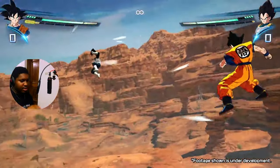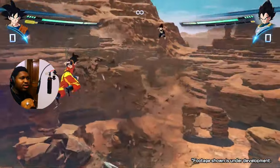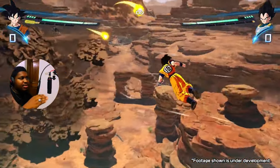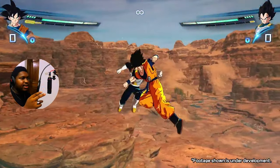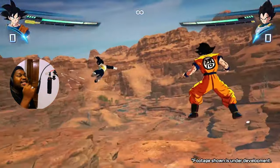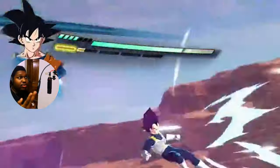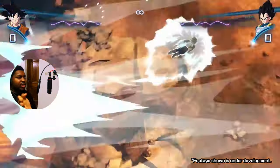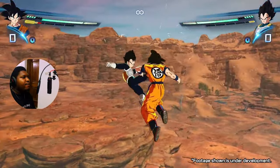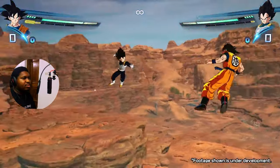The movement that Goku has right now is so fluid compared to what we had back in the day. I believe the person narrating in the beginning did explain they added something to this. He's moving in a very fluid manner and it's taking from his ki bar up here. The proper dashes where he's actually zooming through take more, but the regular movement up and down is chipping away at his ki bar, which makes sense. The bar refills fast — it goes back and forth, no problem.